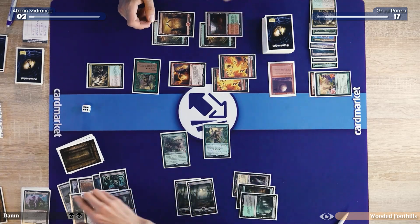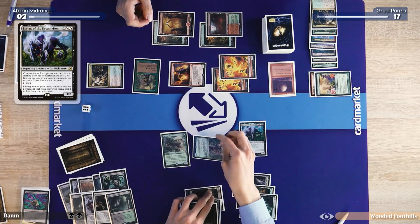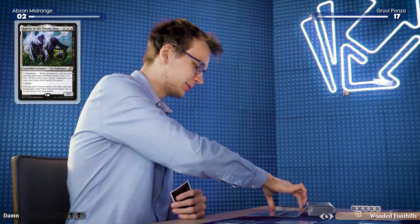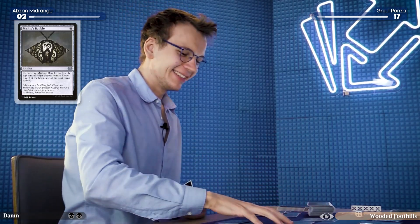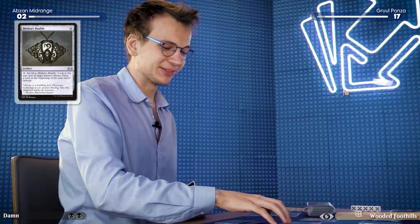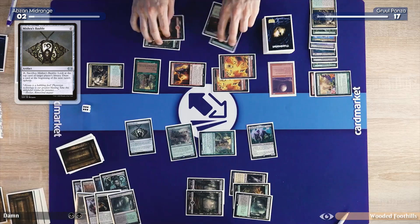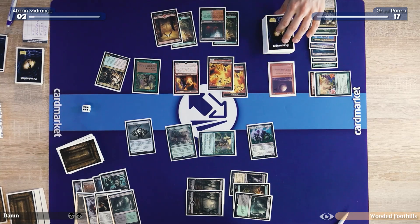I will pay three to put Lurus into my hand and cast a Lurus. Do you have a Bauble in your graveyard? You do have a Bauble in your graveyard. I saw a bit of your sideboard — I saw what you didn't bring in. I'll cast my Bauble from the graveyard, and then pass the turn.